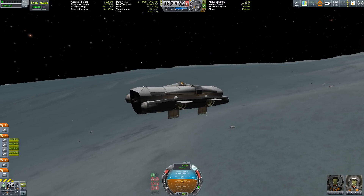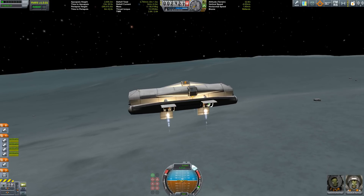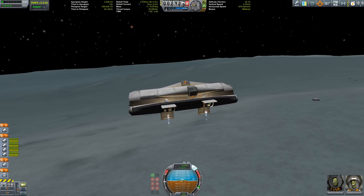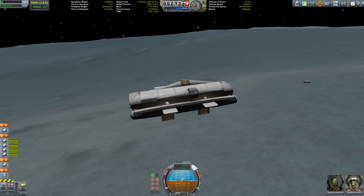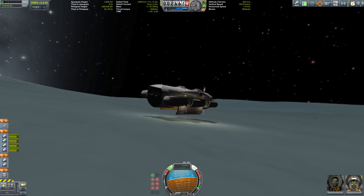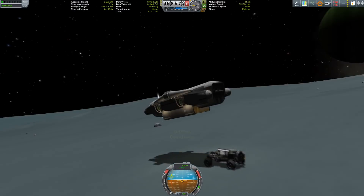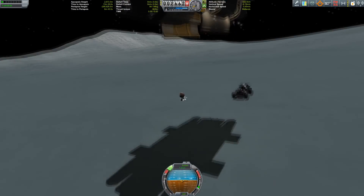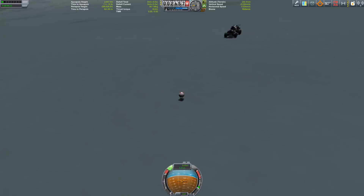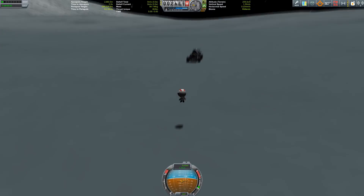This other thing here is sort of a variant on the cargo dog, or rather if you remember my Duna rover dropship from a few weeks back. This one's now trying to land on Val. It's not the same as the cargo dog - this thing does not have any landing gear, and we're dropping Valentina. Hey, Val on Val - would you look at that!